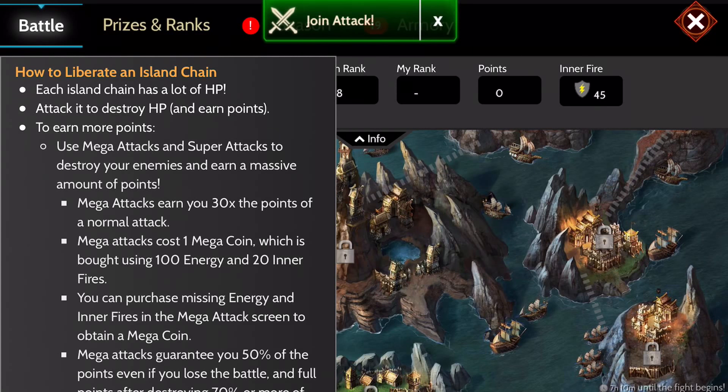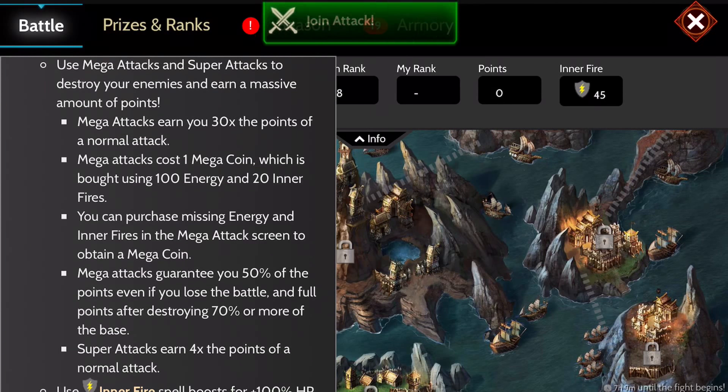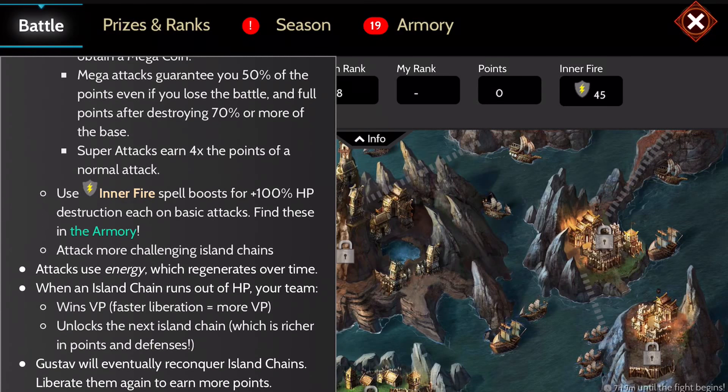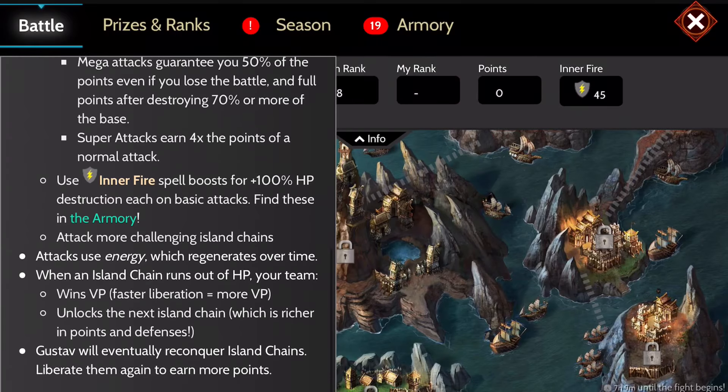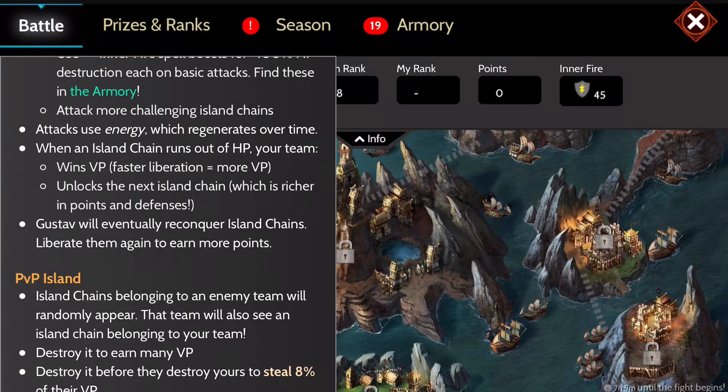Each island is going to have a lot of health, which means you're going to have to attack with your team in order to take its health down and liberate that island. Once you do an attack, each attack is worth so many points, and you can use things like mega attacks, super attacks, and even inner fires to increase the amount of points you make on a single attack. Each attack will use your energy which will regenerate over time, so you don't have to utilize your energy packs throughout the game, but make sure you check back regularly.